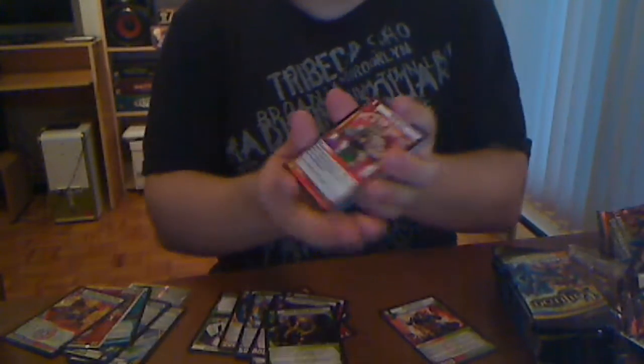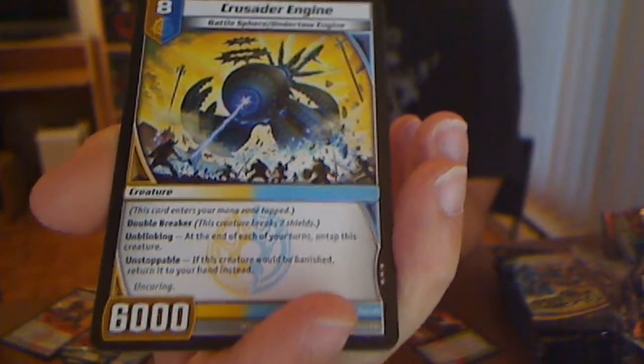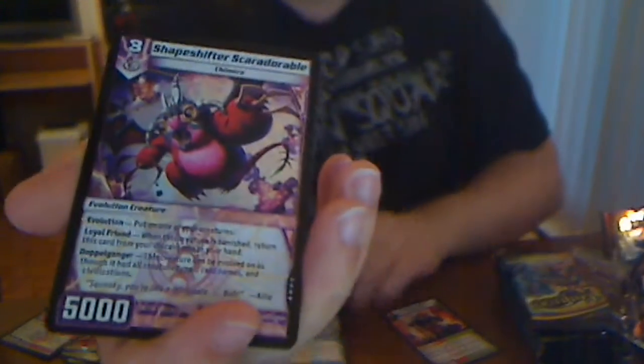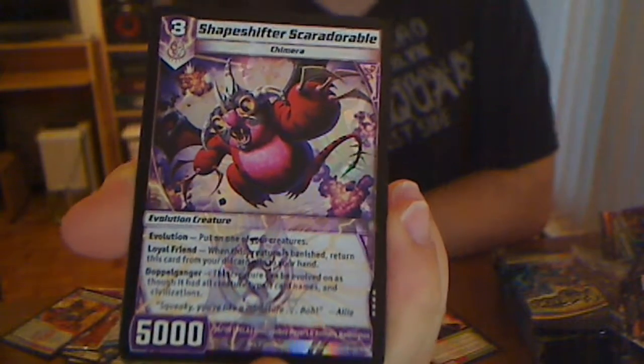Before I get another Guardian Teak thing — that would be funny. Sword Horn, finally! Where are my Sword Horns? Now I have a Sword Horn. Catania Field, Aeropica. My rare — at the end of each of your turns, untap this. If this creature would be banished, return it to your hand. So it's like an infinite Double Breaker for eight. Shape Shifters — very adorable. Another really cool card in the set, super nice.